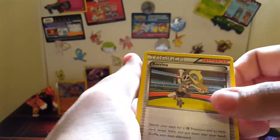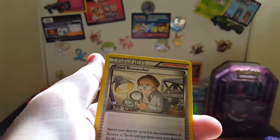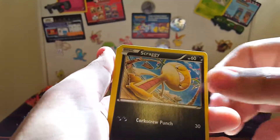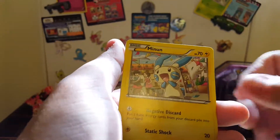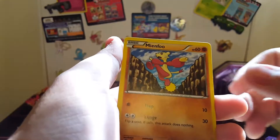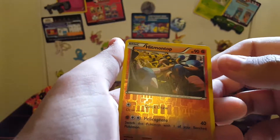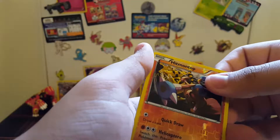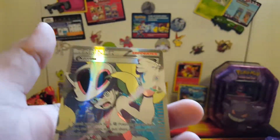Starting this off with a Korrina - really hoping to pull that full art. Hitmonlee, Fossil Researcher, Scraggy, Bellsprout, Minun, Minccino, Shelmet - reverse Hitmonlee on top, which is an uncommon, so we didn't go three for three on reverse rares.